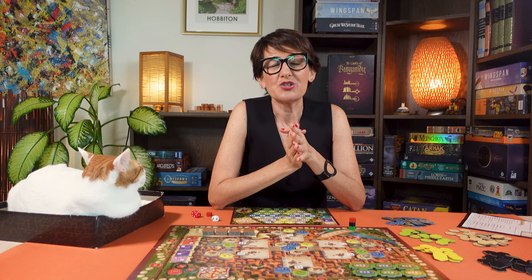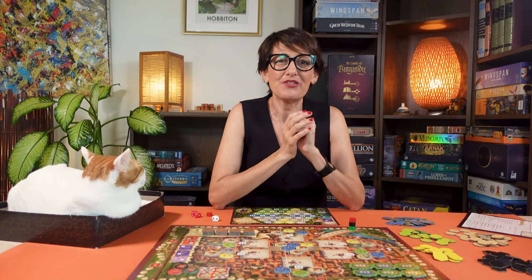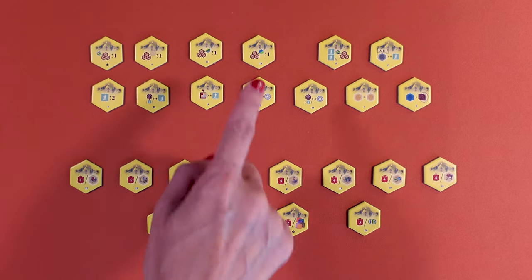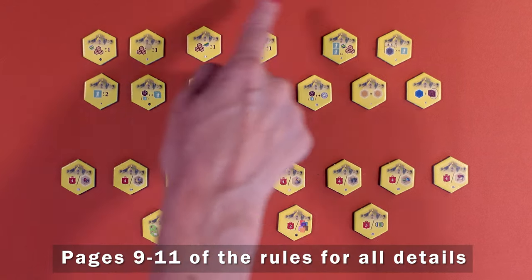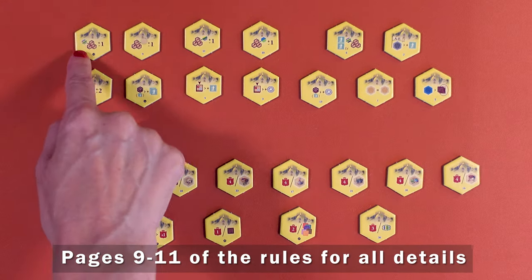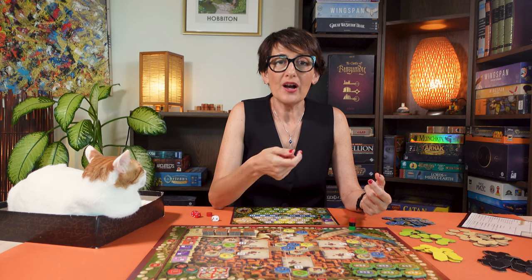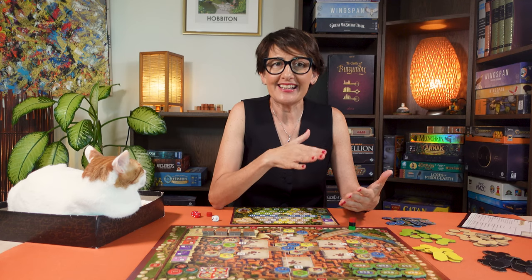Now let me show you what happens when you place a yellow tile — one of the 26 monasteries. These are unique tiles that come in two categories. 13 of them give you ongoing effects and abilities you can use during the game. The other 13 monasteries give you points at the end of the game. Try to collect some of those early.